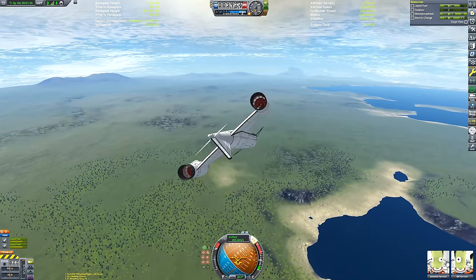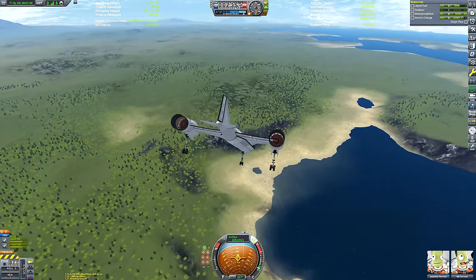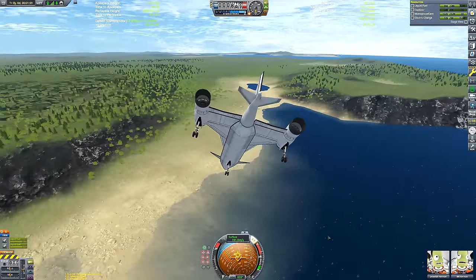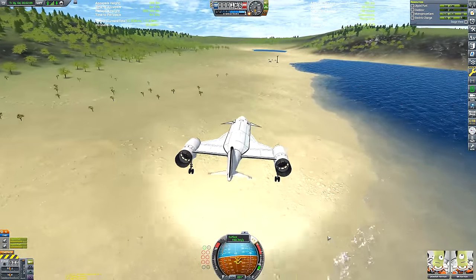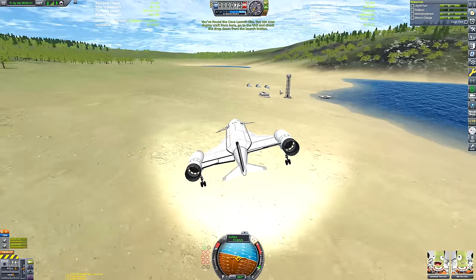There is another launch site very close to the Kerbal Space Center - it takes minutes to get to. If you get near this launch site, you unlock it as a launchable destination from the launch button in the Vehicle Assembly Building. It can't be done through the Space Plane Hangar. You can then launch from here, and this launch site is unique.